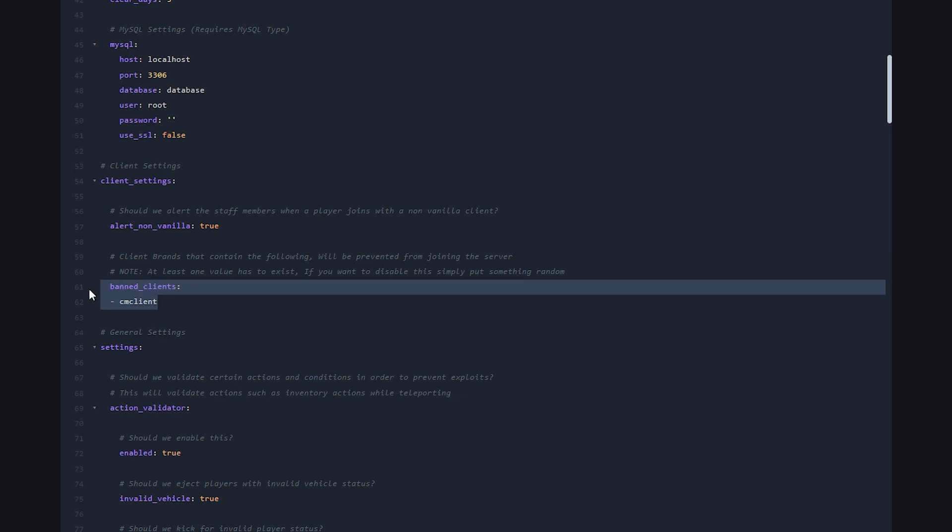Over here, you can put in banned clients — so the CM client is banned by default. If there are more clients you want to ban, for example Forge, Fabric, or any Hex client, this is where you can specify that. So if I put Fabric here, I would not be able to join my own server anymore.